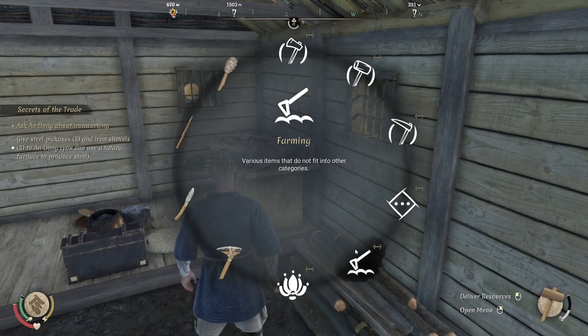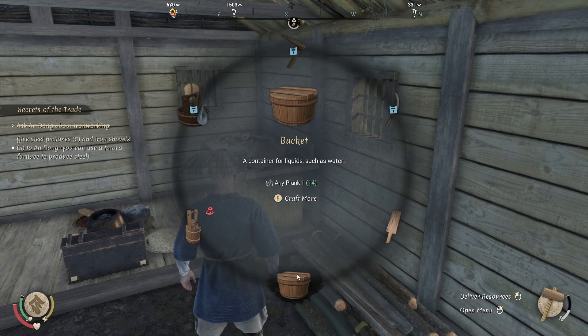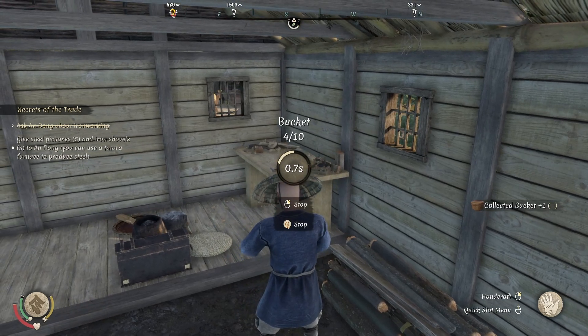For those who are looking for it — I noticed I found myself struggling with this initially — if you're looking for where to build the buckets, you go into farming, and now the buckets are kind of hidden there. I didn't expect them to be located there, but it kind of made sense afterwards. So if you're looking for buckets, there you go.